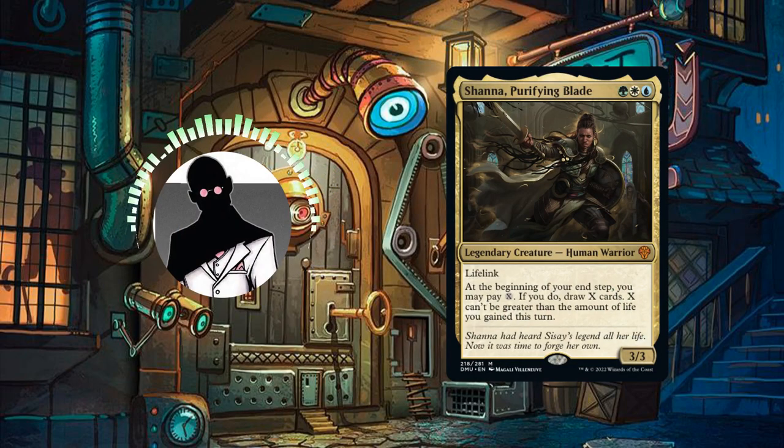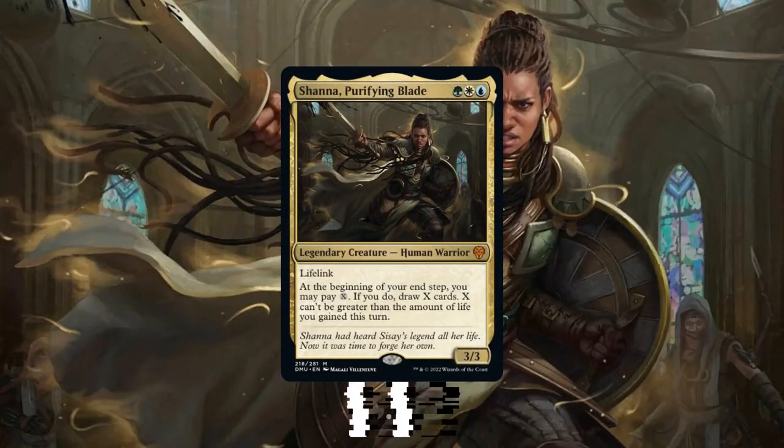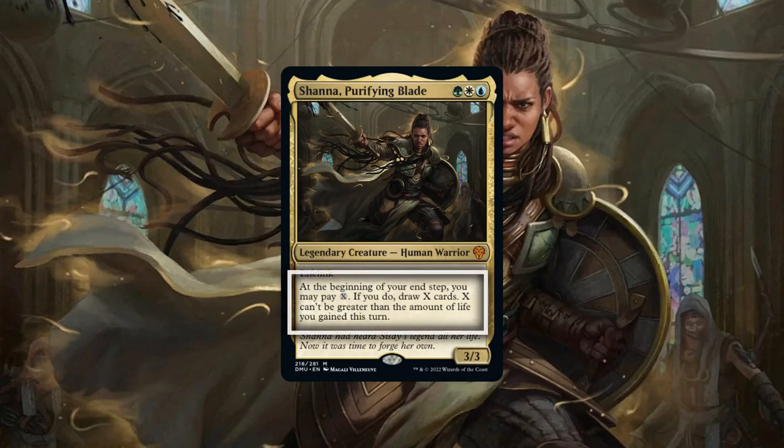Let's start by taking a look at the commander and playstyle. Shana Purifying Blade is a 3/3 human warrior with lifelink that costs a green, a white, and a blue, and has the following ability: at the beginning of our end step, we may pay X. If we do, draw X cards. X can't be greater than the amount of life we gained that turn.